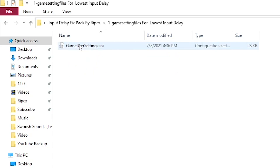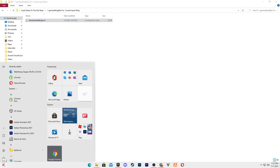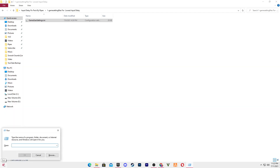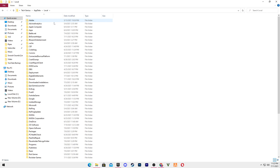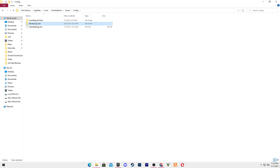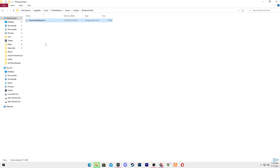Go into the first folder and here is the GameUserSettings.ini file for Fortnite. Right-click and copy it. Go to Windows Search, type 'run' and press Enter. Type 'appdata', click Enter, go into the Local folder, find Fortnite, then go to Saved > Config > WindowsClient. Right-click and paste your downloaded file here, replacing the existing file.